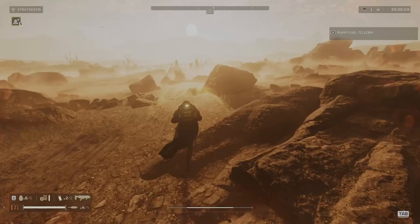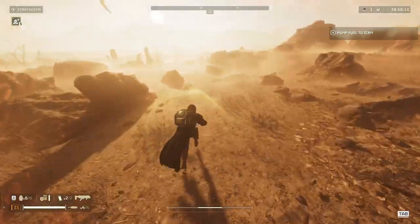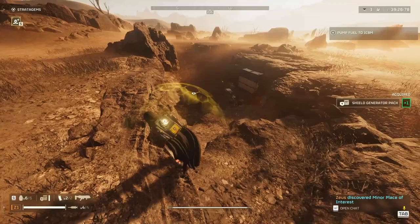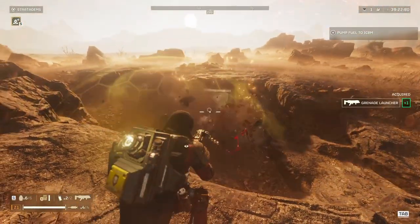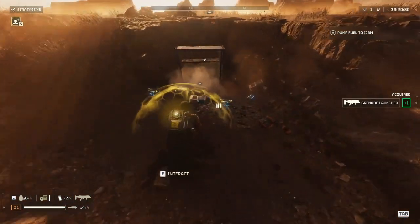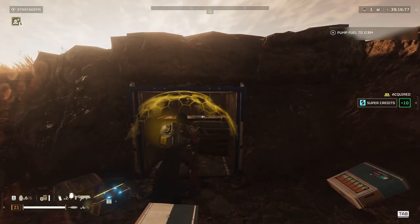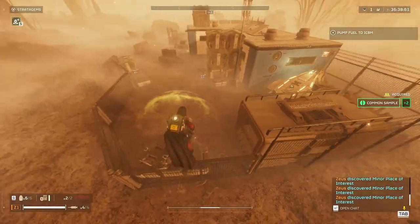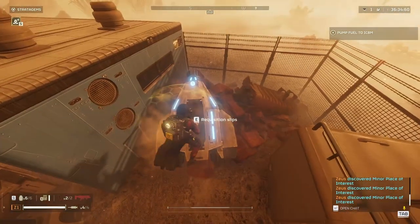Third, drop in and start visiting the points of interest. You will be able to find super credits and medals in these loot caches. The most common one is the storage container — you can open it with 2 explosive barrels, 1 grenade, or 1 shot from an explosive weapon, in this case the grenade launcher. The second one is the pod — you just salute to it and it opens.